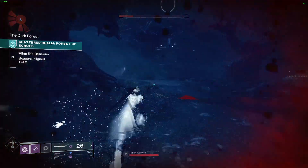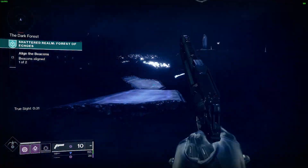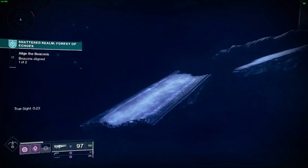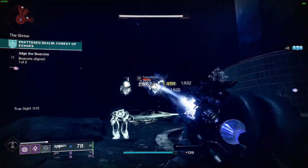There will be a floating statue out on an island with taken essence above it. Take the true sight and make your way over there. Clear the adds up in that area and a relic will spawn. Grab the relic and then follow Toland.